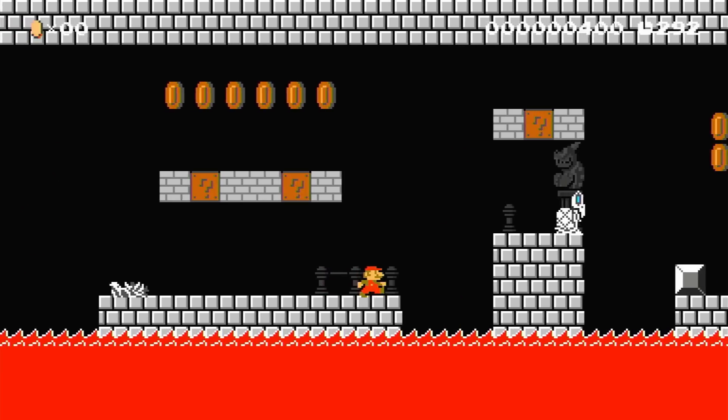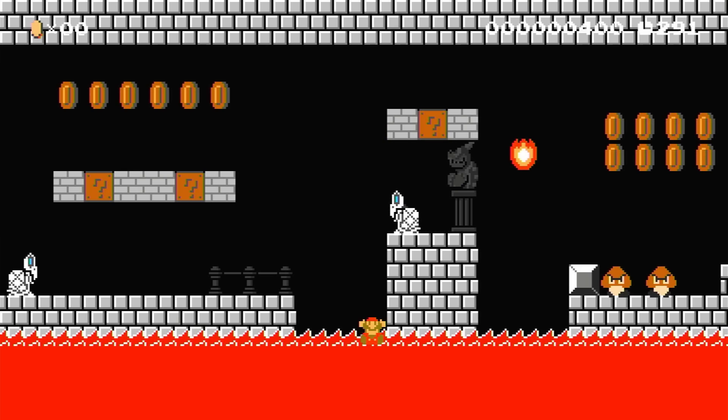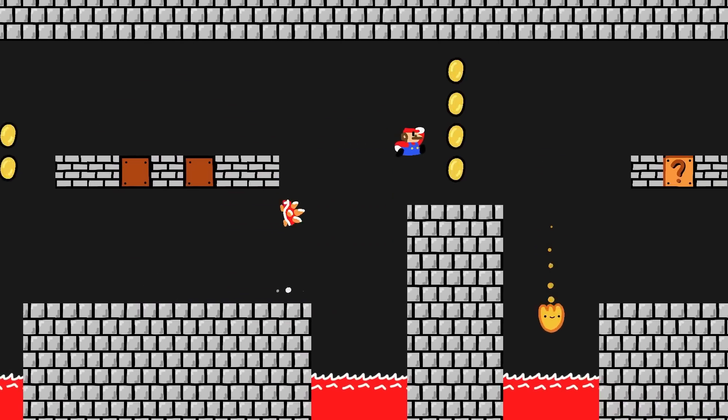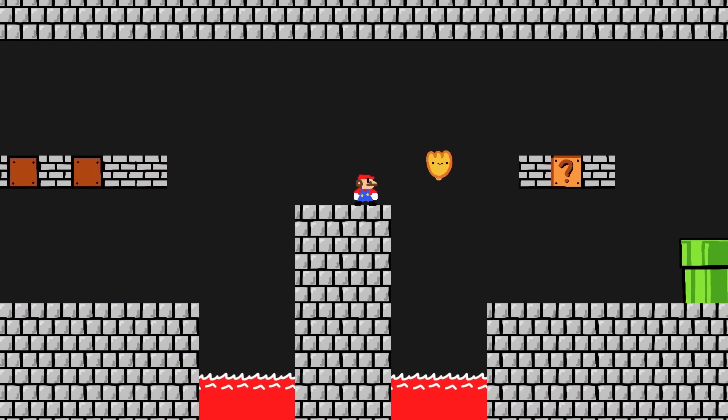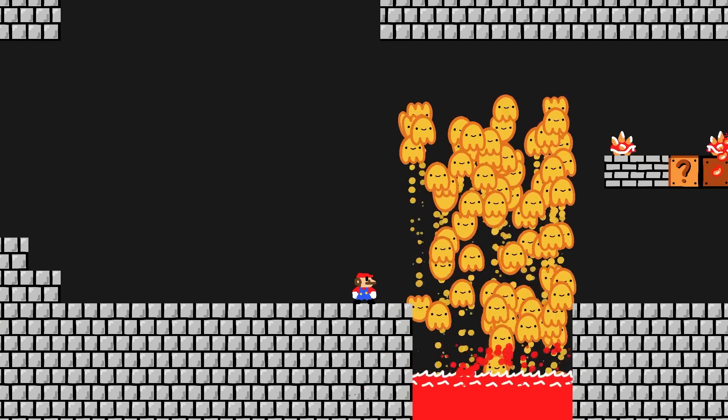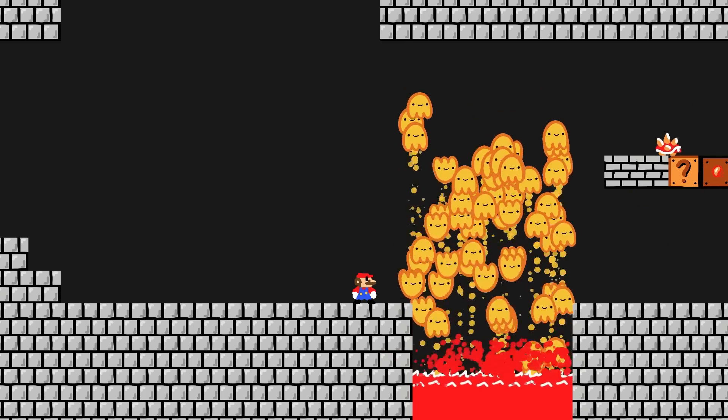The lava is home to Podoboos, which are the little fireball guys that jump up and down. I drew some sprites for them which looked pretty cute and then I could slap them together with some particles so it looked like they were actually hopping out of the lava. I can also control how many Podoboos are in one spot which leads to some interesting results, so maybe it's best to move on.